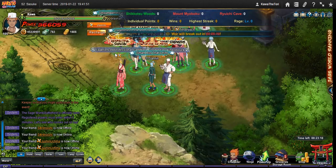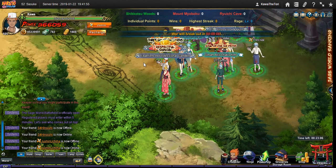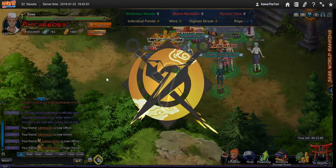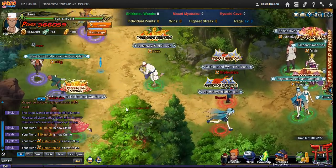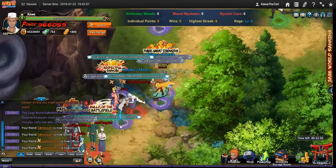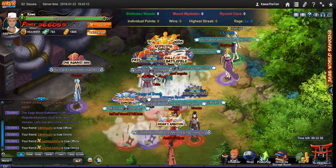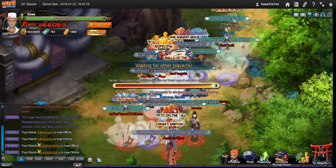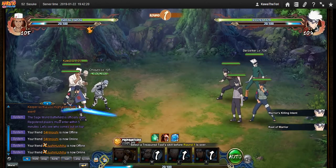Recently in the Chinese server, Chojuro got his skill trials, which makes him, in my opinion, ridiculous. It's similar to Raikage where he can spam his mystery, and he is bloodthirsty so he gets to keep attacking if he kills a unit. He scales two of his buffs as well. He has a lot going for him, and it looks really ridiculous. That reminded me that I have Chojuro, so I'm going to try him out and see what happens.